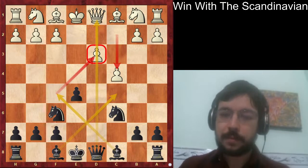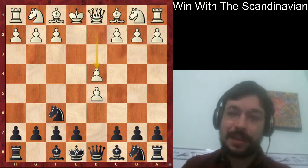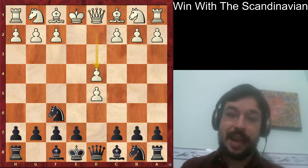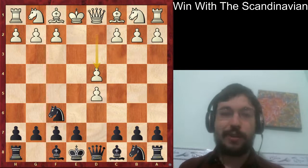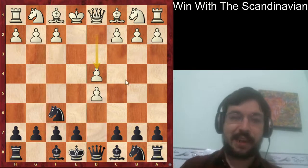White played d4 instead and here is where we spice it up with a little gambit. Now I have to be honest and say this Portuguese gambit is not completely sound, but it has an incredibly good score. I noticed that at the 1600 to 1800 level it's scoring something crazy like 55% for black, whereas a normal score for a black opening is like 46-47%.